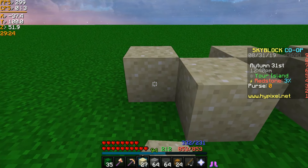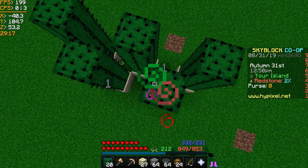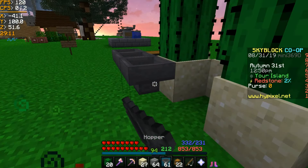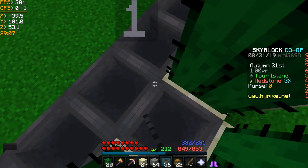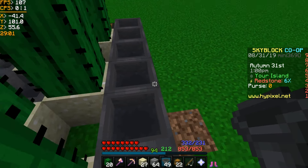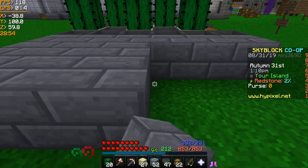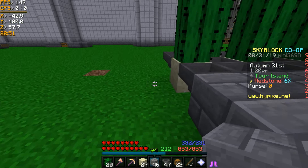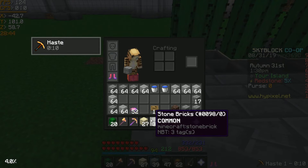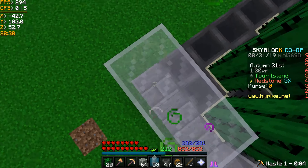Alright, so we're going to start out by placing five sand like this and then put three cactus on each of the sand. Next, put a chest down and set up hoppers like this. Then we need to go three blocks back with stone bricks, and then one on this side right here. Next, make a wall and be sure not to place it next to the cactus or else it'll get destroyed.